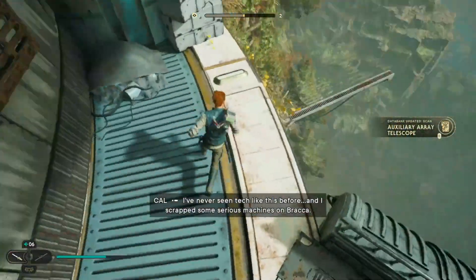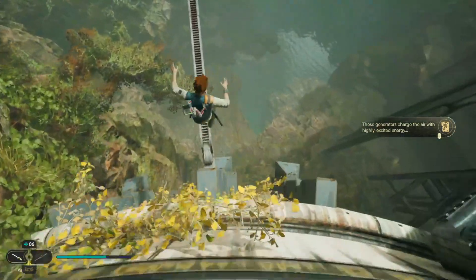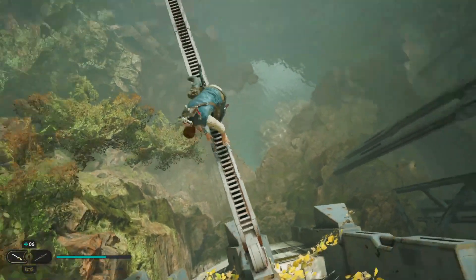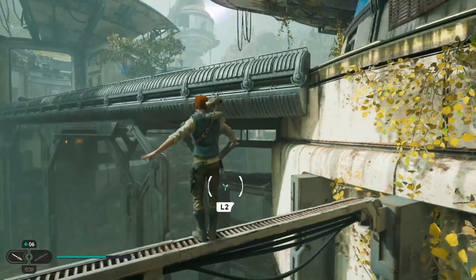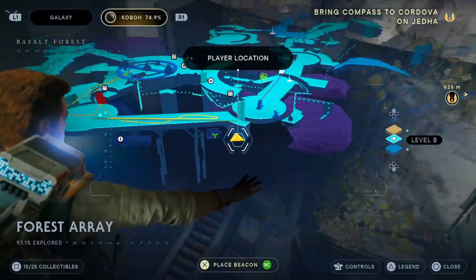Just getting a little scan there. You can actually just jump off the bridge and use the grapple point. Just to make life easier, jump down onto this — try not to fall off to your death. Then just next to this big area here.